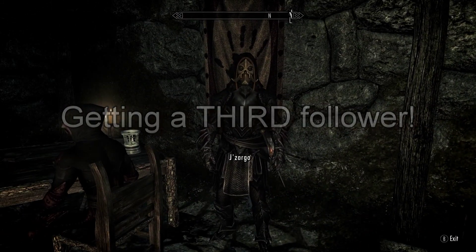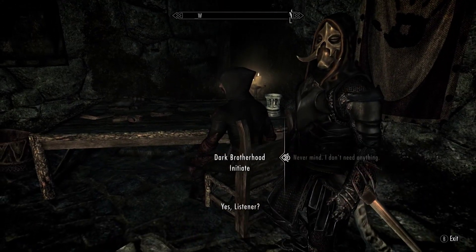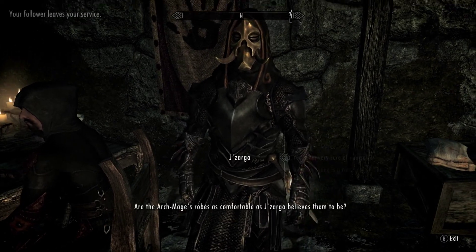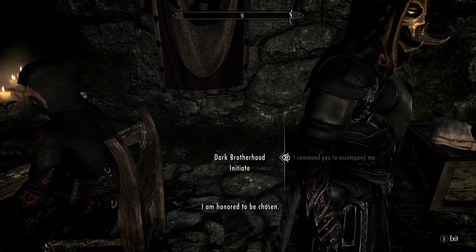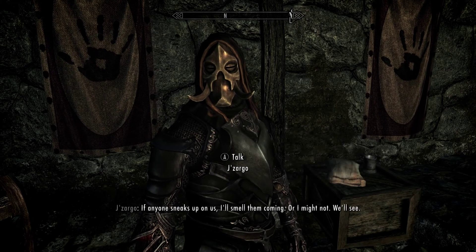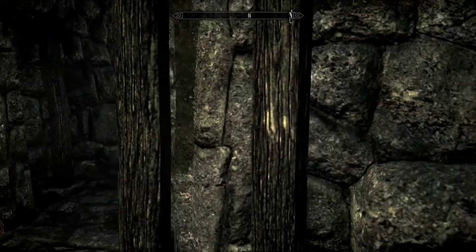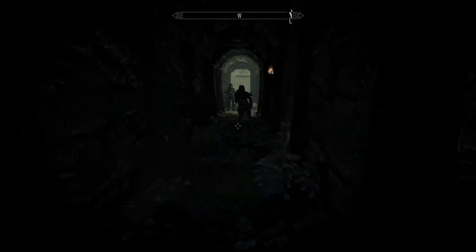To get the third follower, you essentially have to find the other Dark Brotherhood Initiate and do the same thing you did with the first one - just dismiss your main follower and hire him or her again, and then immediately hire the initiate. It took me a few more tries on this one, but this is the recorded successful attempt. Batman Exit 13 told me I could get the other Dark Brotherhood Initiate, so thanks to him for that.